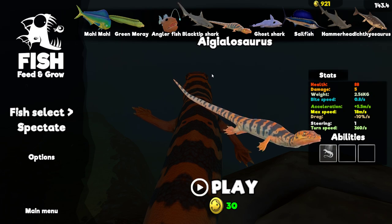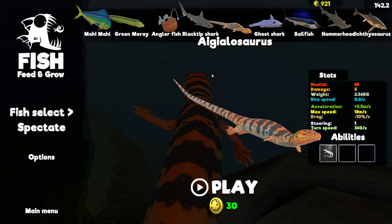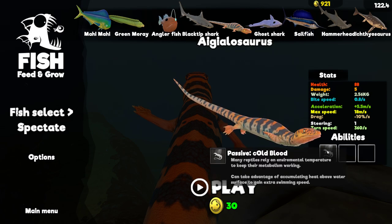Alright, my friends, today we're going over the lizard. He's got an ability called Cold Blood that can take advantage of accumulating heat above the water surface to gain extra swim speed.